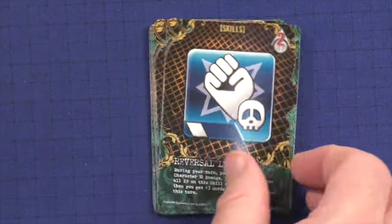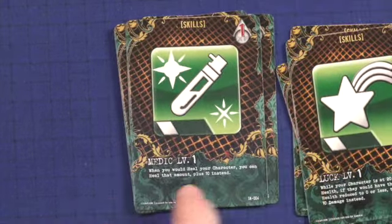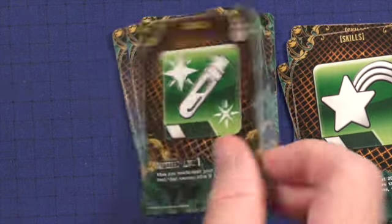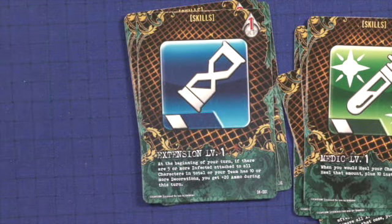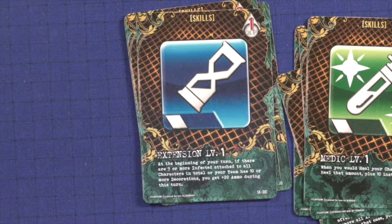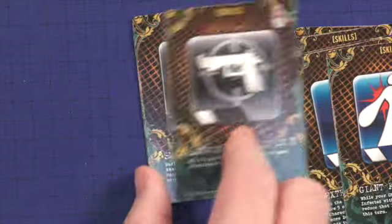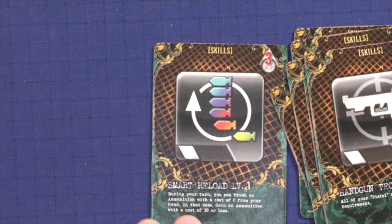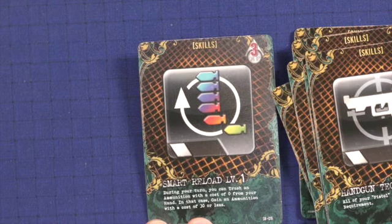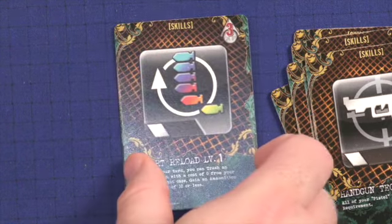Here are the skill cards. Reversal, Toughness, and Luck are all level one. Medic at level one is particularly interesting — when you would heal your character, you can heal that amount plus 10. Extension level one: at the beginning of your turn, if there are five or more infected attached to all characters and your team has 10 or more decoration, you get plus 20 ammo. Giant Killing: while your character isn't exploring, if an infected with 40 or more health is revealed, reduce that infected's damage to zero. Handgun Technique gives all your pistols minus 10 ammo — really good. Smart Reload: during your turn, you can trash an ammunition with cost zero from your hand and gain ammunition with a cost of 30 or less — a great way to get better ammo.